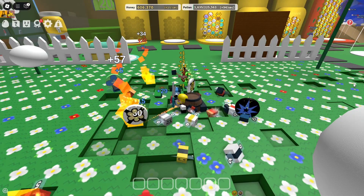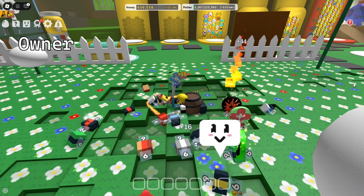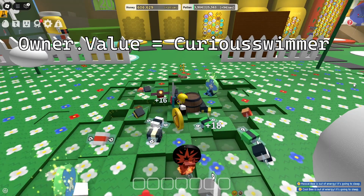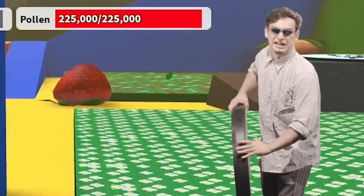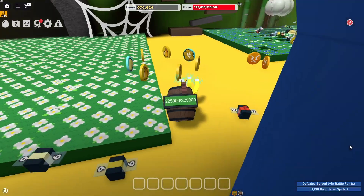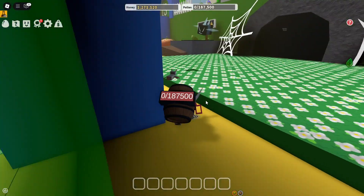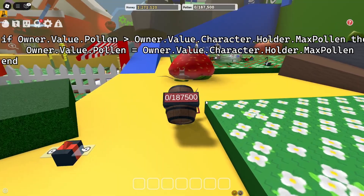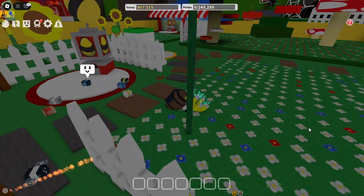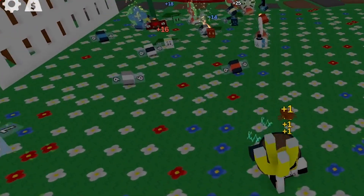How the bee knows what player owns them is by using an object value. Since all players are objects in the players folder, the object value in the bee — which is called owner — has the player's player object set as the value. This is how most tycoon games keep track of who owns a plot. The bee can simply take the value of owner and add to their pollen value. The pollen holder is a child of the player's character, which is their physical avatar. The character is a property of the player object. The pollen holder has an attribute that determines the maximum amount of pollen it can hold. When a bee collects pollen, it checks if the player's pollen count will exceed the capacity of the pollen holder. If so, the player's pollen will be set to the capacity of the pollen holder. The bees also check how far away the player is after they finish collecting pollen, and if they're far enough away, they'll pathfind to the player; if they're close enough, they'll just pathfind to another flower.